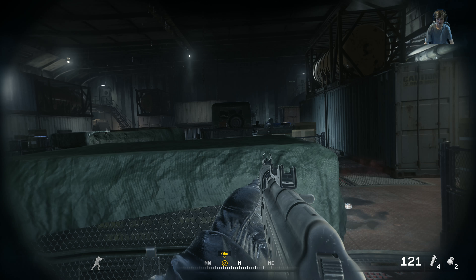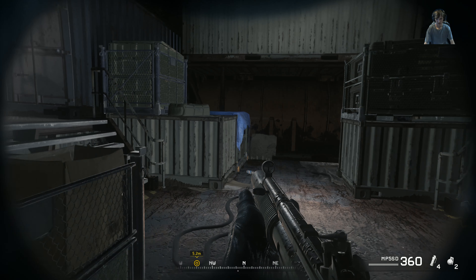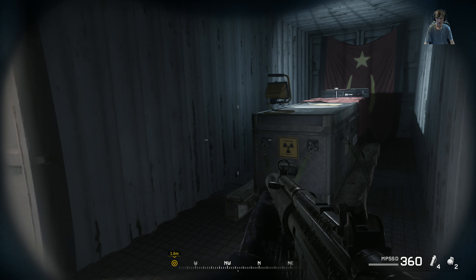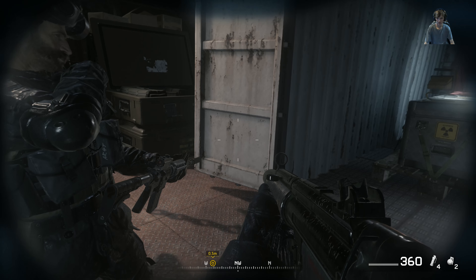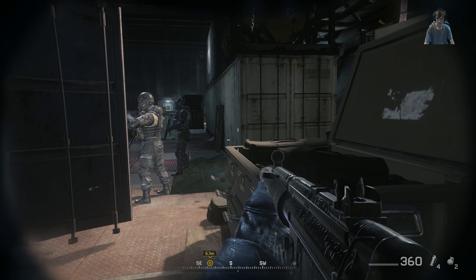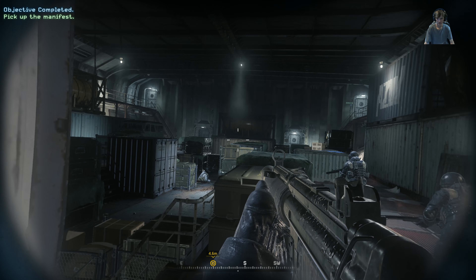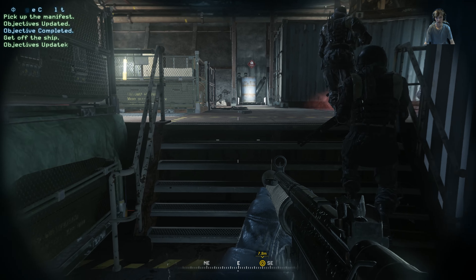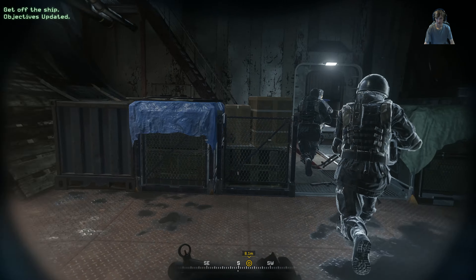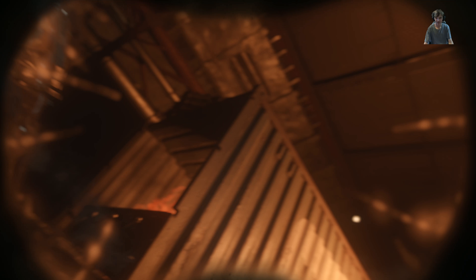Tango down - report all clear. Roger that. I'm getting a strong reading, sir. You might want to take a look at this. This is Bravo 6 - we've found it, ready to secure package. No time - Bravo 6, two bogeys headed your way fast. Grab what you can and get the hell out of there. Grab the manifest in the container, move! Everyone double time! Warcraft Griffin, what's your status? Already in the helicopter, sir - enemy aircraft inbound. Bravo Six come in - what's your status? The ship's sinking, we've got to go now.